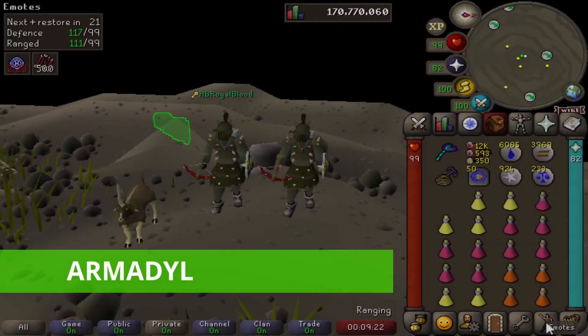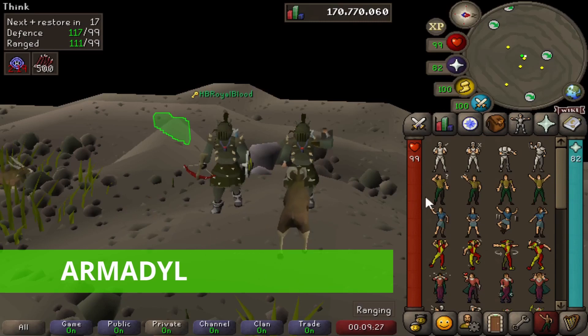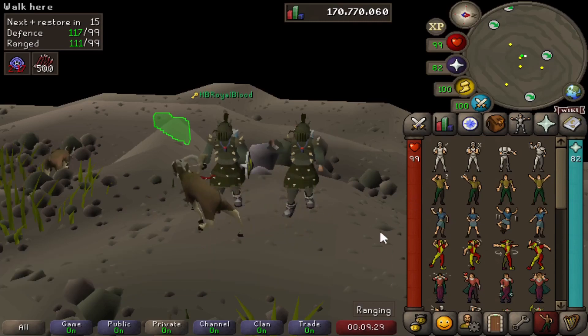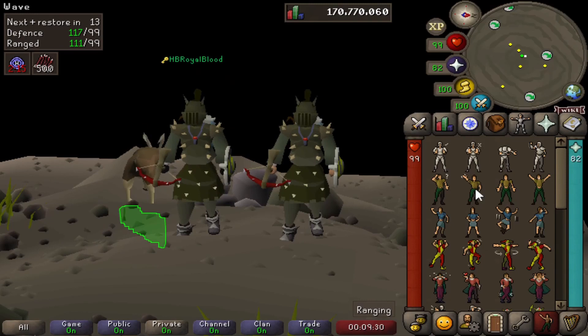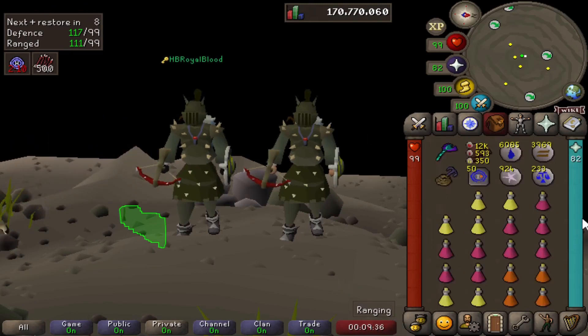The first boss I want to go over is Armored Zilyana. For Armored Zilyana, I'm going to be rocking the Karil's Top, Bottom, Dragon Crossbow, and Twisted Buckler. So if you have better gear, you're going to be having a much better time than me. In this boss, I'm going to be specifically using the Ghost, Zombie, and Skeleton to test out which is the best for this boss.